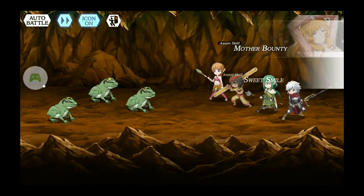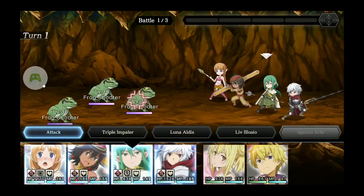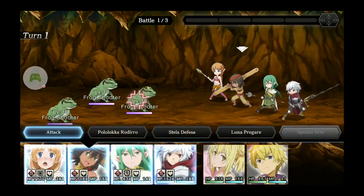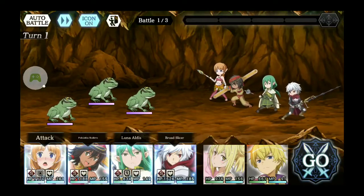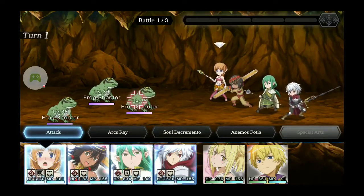Let me give you an example of how it works. So I have my general DPS attack, my healer heal, my status ailments DPS cast status ailments, and my mage use AoE magic.